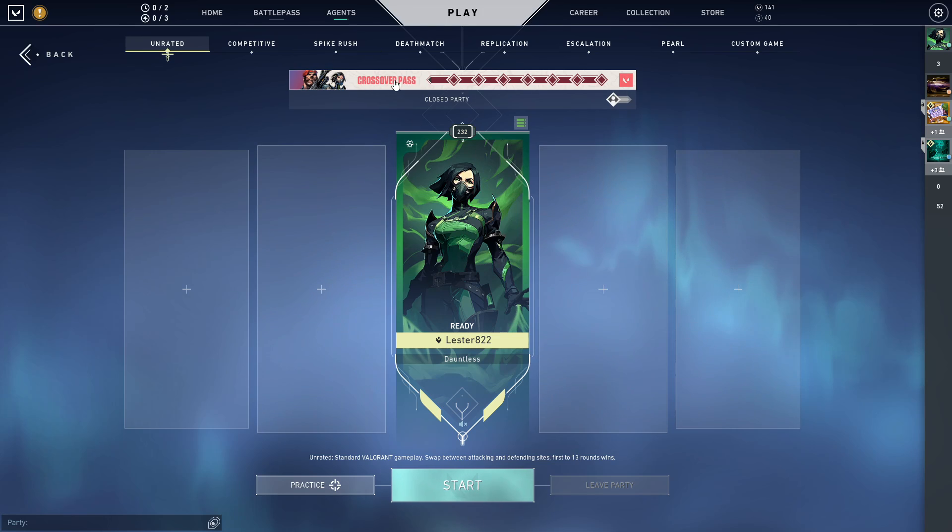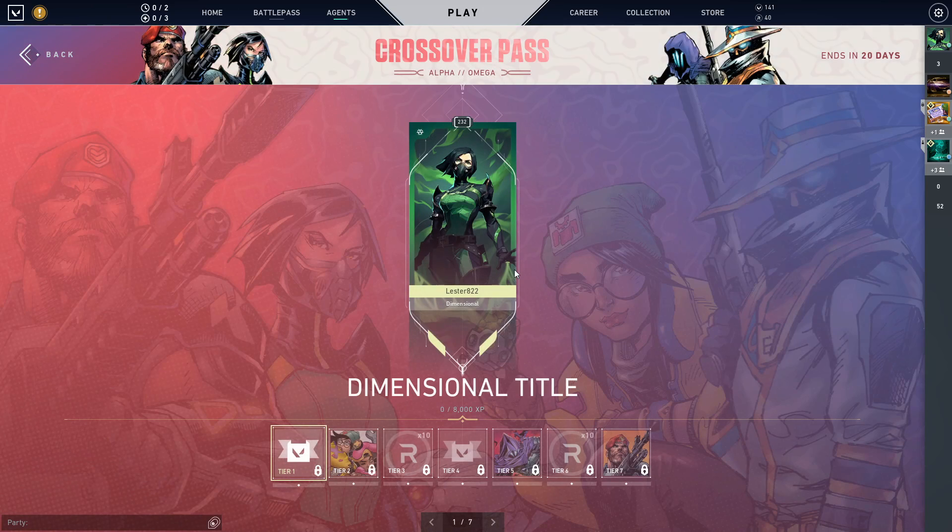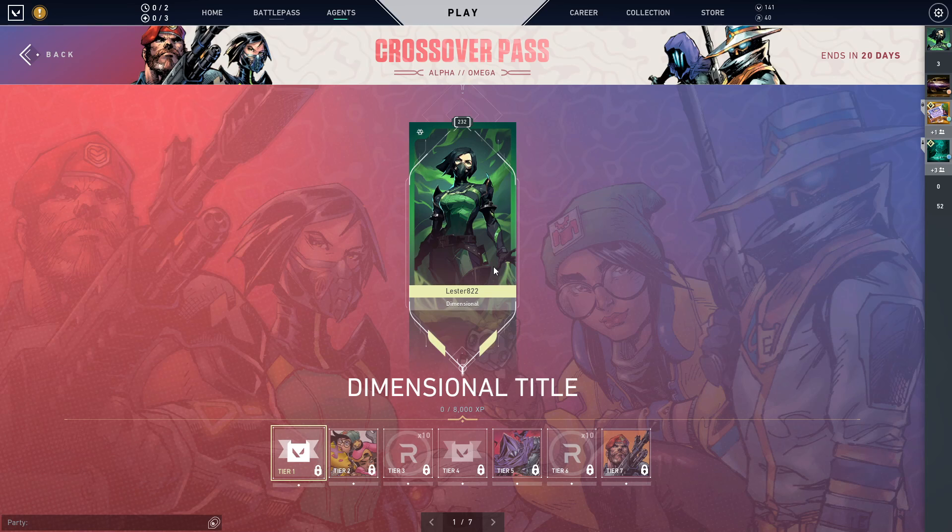When you're on the play screen, you can see it right here. It is called the Crossover Path, and it's celebrating the agents crossing over into Omega Earth. We've had a couple of these free passes in the past. Typically, they represent things outside of Valorant — for example, we got one for the Lunar New Year, we got one for Arcane — but these are really awesome.